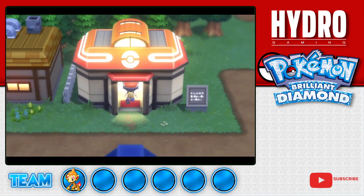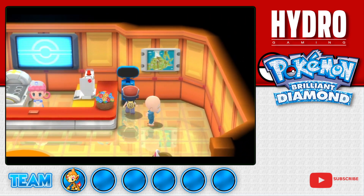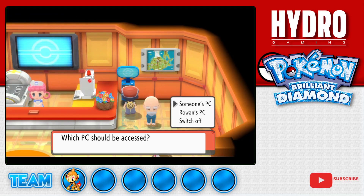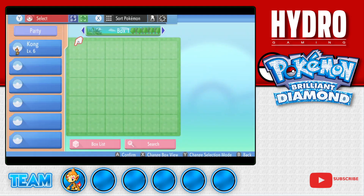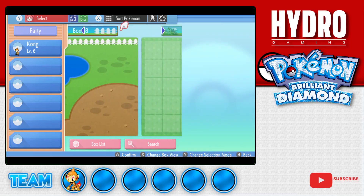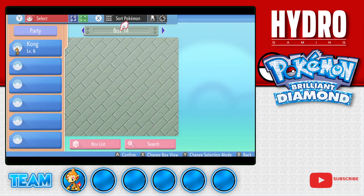Red roof buildings are Pokemon Centers where you can heal your Pokemon, or access their PC storage system to withdraw and deposit Pokemon - great for storing Pokemon. Oh wow, look at all these wallpapers, these are really nice.